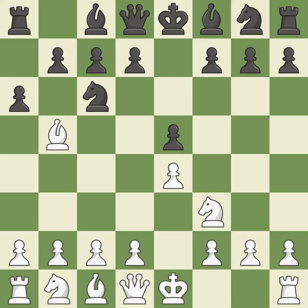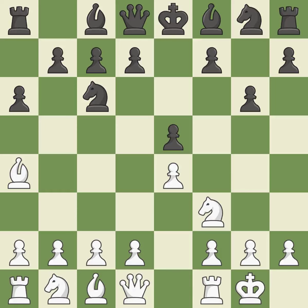A6 forces the bishop to choose between exchanging and withdrawing. BA4 safely retreats the bishop while keeping pressure on the knight. G6 prepares to fianchetto the dark-squared bishop on G7, where it will attack the center from the long diagonal. Castling gets the king to a safer square, out of the center of the board, while also developing a rook.